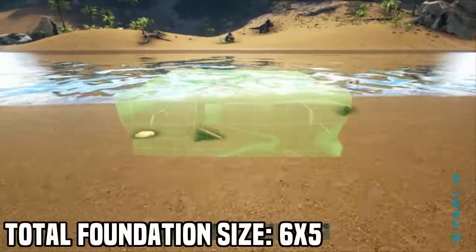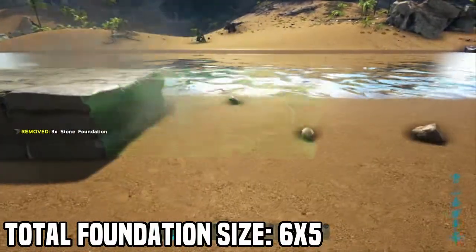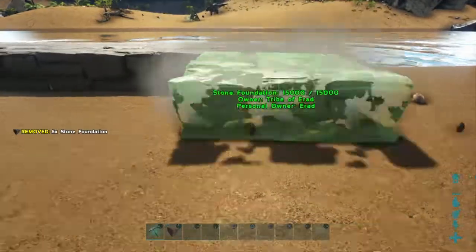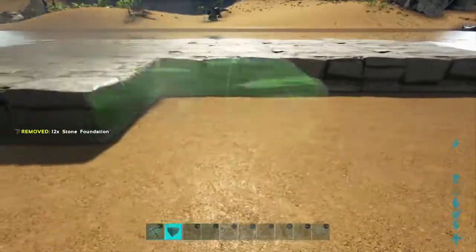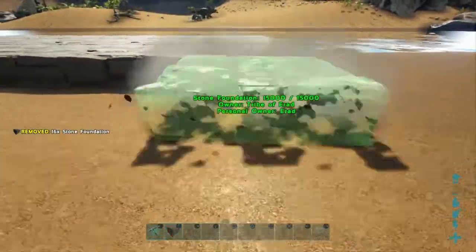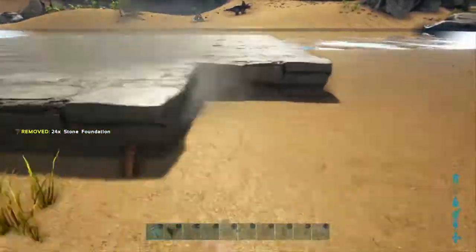Firstly we're going to start off building the large camp house in the centre of the campground — this is going to be the main point of focus for this build video. We'll start off with a 5x5 base plate; the front 5x1 strip facing the ocean inlet is dedicated to a porch area, which I'll later connect to a bridge that spans across the river.